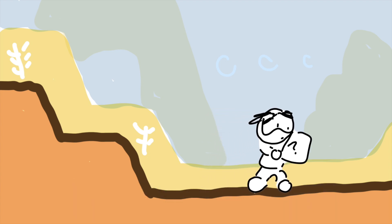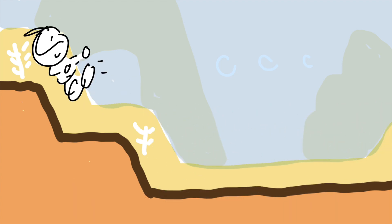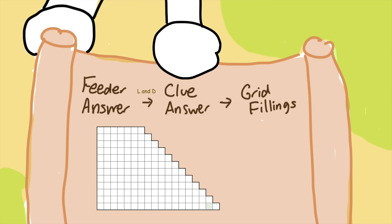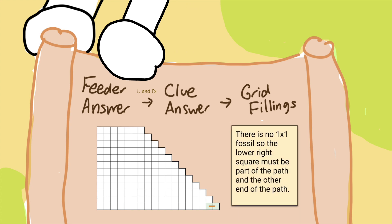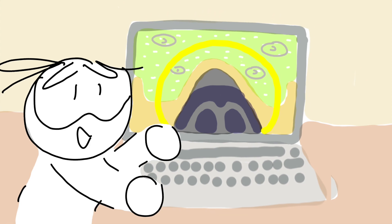A major part came from our ability to overcome our initially limited supply of feeders thanks to back-solving and logical strategy. For example, we can work backwards by finding some clue answers and removing L's and D's, or looking at the end of the path. These moments are awesome to see. But there's still two puzzles I like over those.